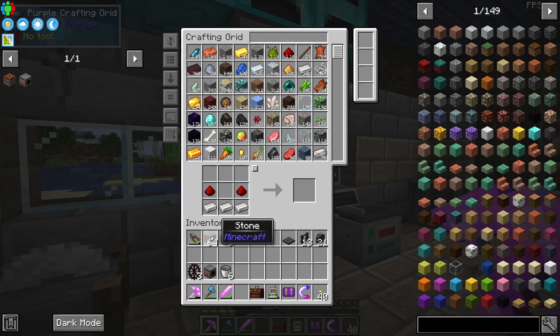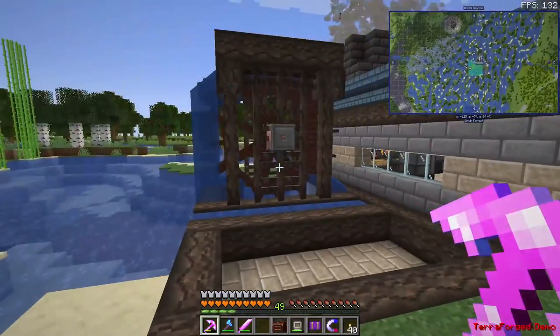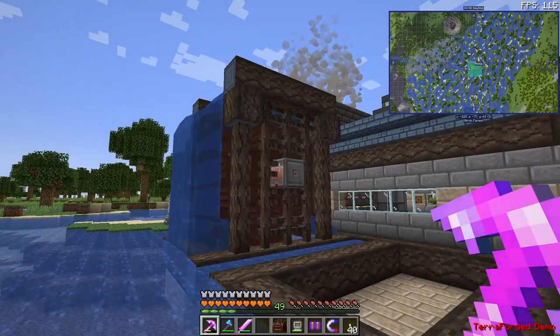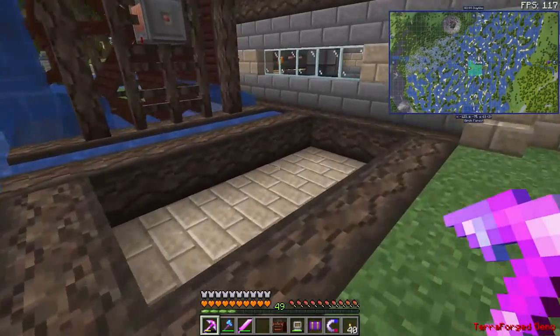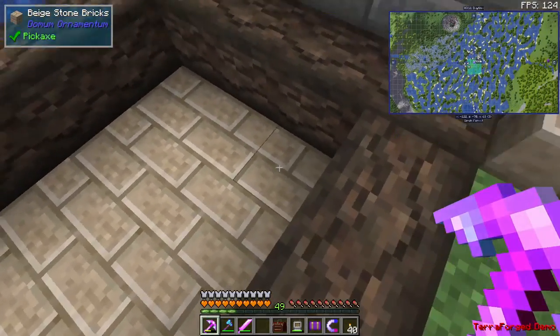So really all we need is one kinetic dynamo, three water wheels, and six buckets of water. Everything else is going to be building blocks — you can use any building blocks of course, you can even have it floating in mid-air. But I like making my builds look nice, so the first thing we're going to start with is a six by three hole in the ground.